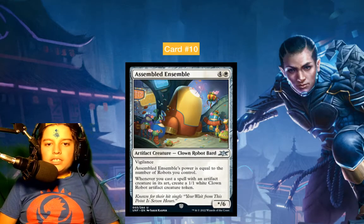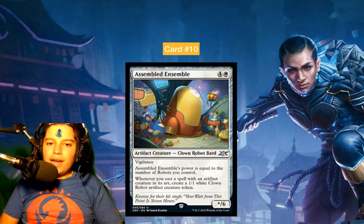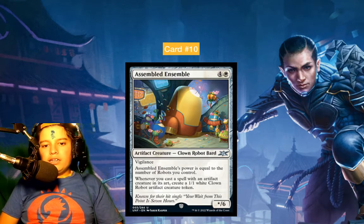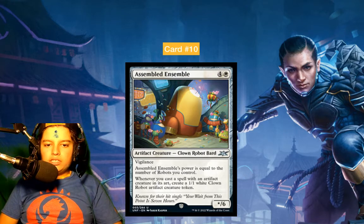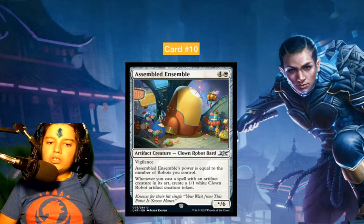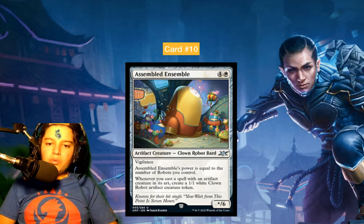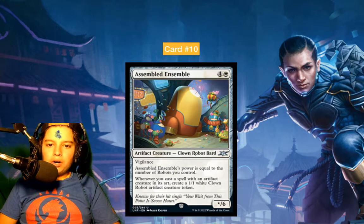Number 10: Assembled Ensemble — five mana, artifact creature, Clown Robot, with vigilance. Its power is equal to the number of robots you control. Whenever you cast a spell with an artifact creature in its art, create a 1/1 Clown Robot artifact creature token.